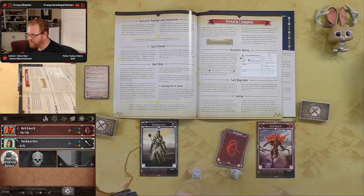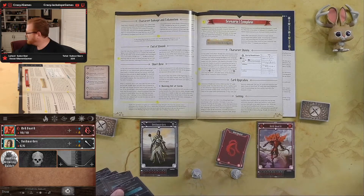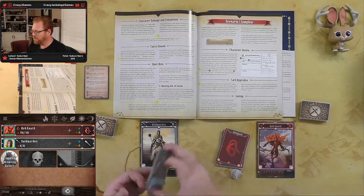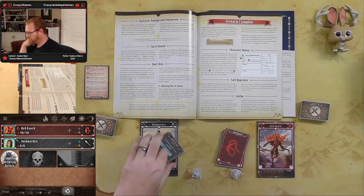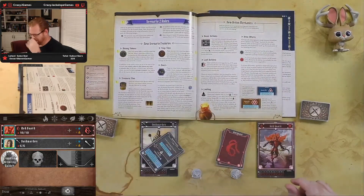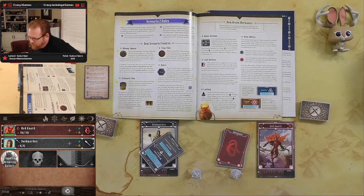I have four A cards and two B cards at this point in time, which gives me six cards total.